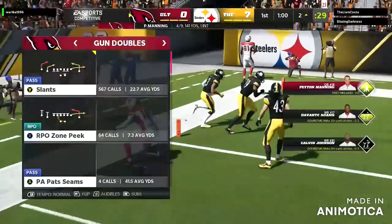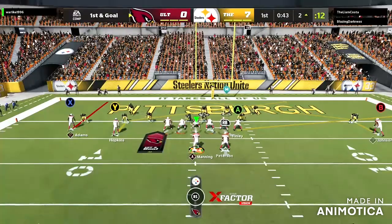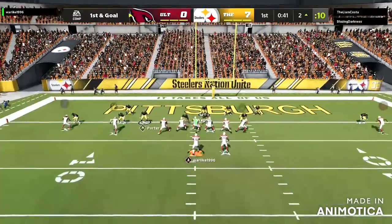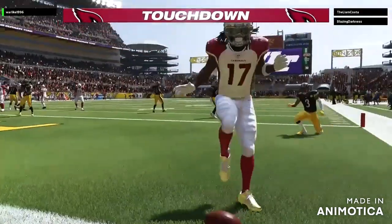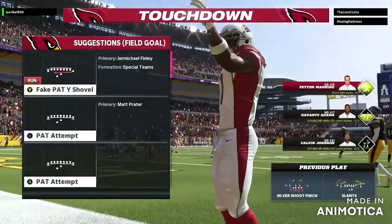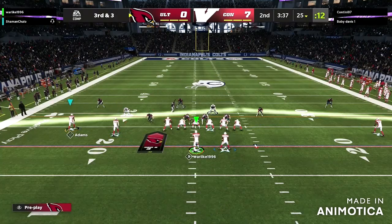First and goal. In the red zone I love to do the back shoulder throw to Adams right here. I don't know how the hell Adams caught that thing, but that was a bullet from Peyton Manning for a touchdown. So that was one little drive I wanted to show you guys.